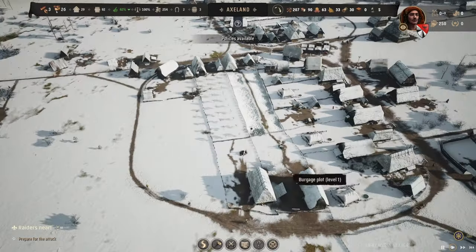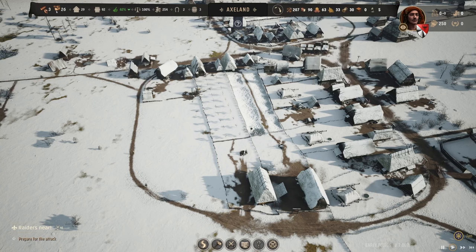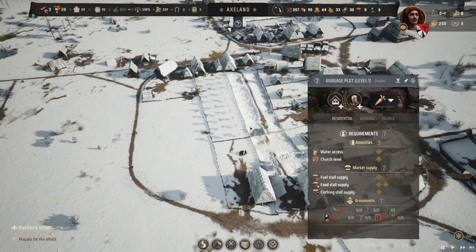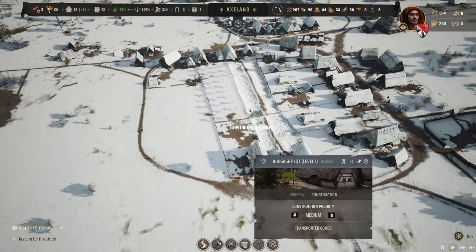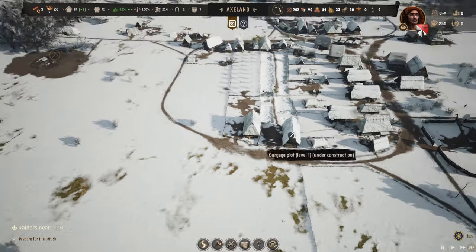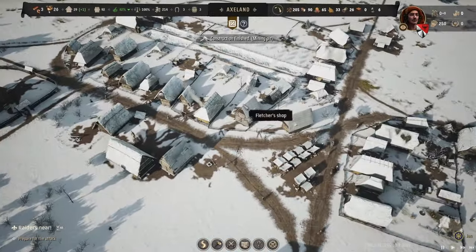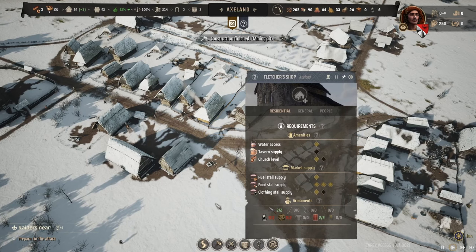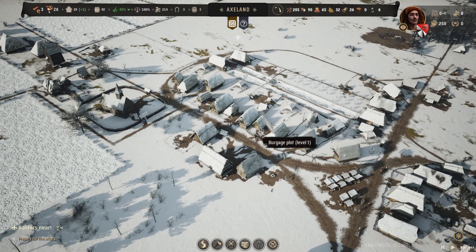Now that the burgage plots are up, let's check what we need most. The vegetables are definitely the lowest, so maybe we should add some more vegetable plots. And I've already assigned one burgage plot as a fletcher shop — I definitely need to get another burgage plot to become a brewer.